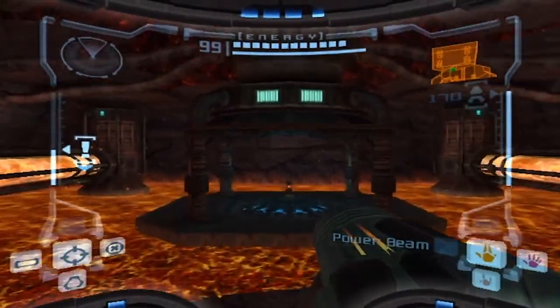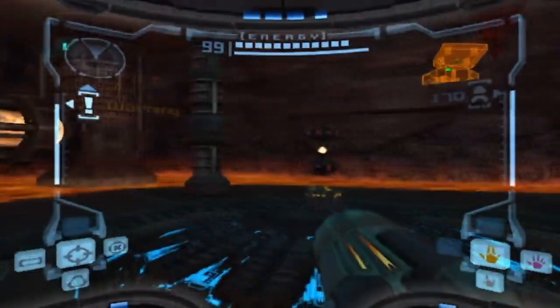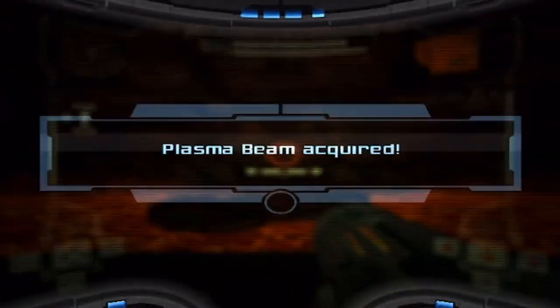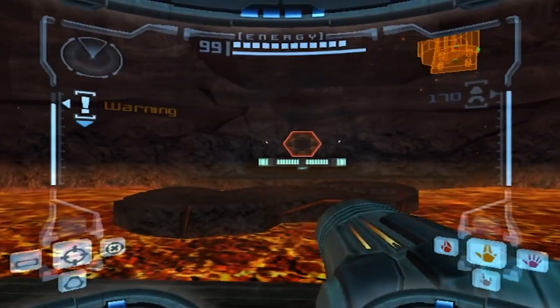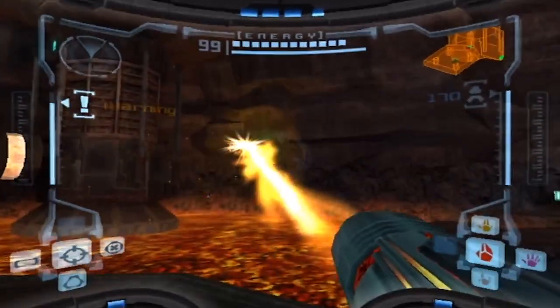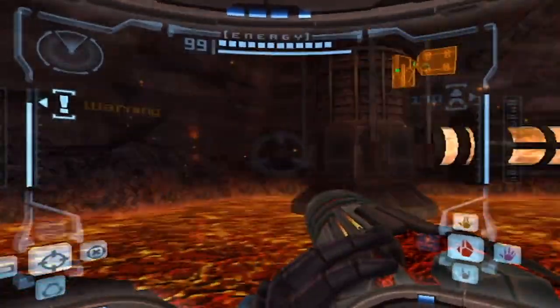We are finally here! I hope we get something good in this. The moment of truth — what is it? The plasma beam! Let's get this. Oh yes, so freaking awesome! Salute — and bam, you've got the plasma beam! That is the final weapon in this game, ladies and gentlemen. The power beam is ours, the wave beam is ours, the ice beam is ours, and the plasma beam — look how sick this is, it fires fire!